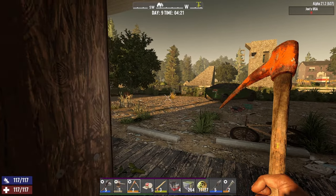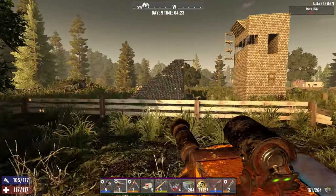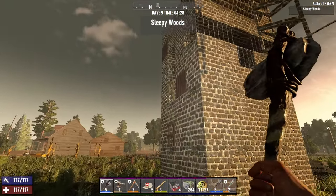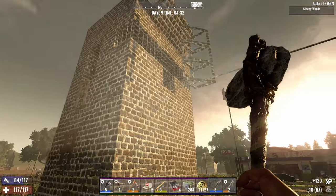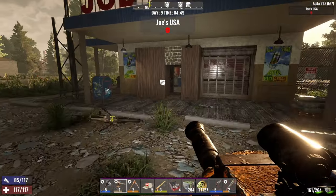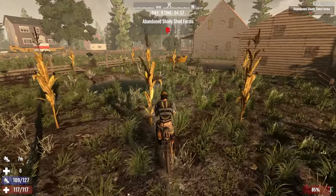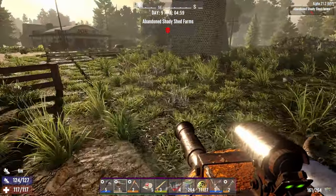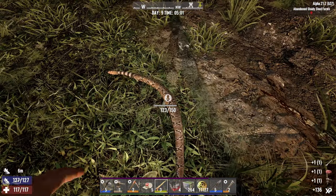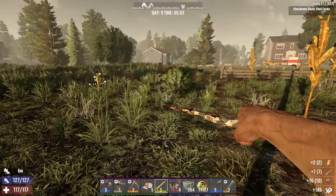Luckily yesterday we found an iron pickaxe which is hopefully gonna be helpful and farm things a little bit faster. Last night I also worked on my base a little bit — upgraded the entire thing into cobblestone. Now it's officially cobblestone; we don't have concrete mix but it's fine, it's gonna hold. Before we go let's have some breakfast — I cooked some food, let's eat some grilled meat. Oh hello, a snake — nice! It's very easy to hunt with the turrets man; you just put down the turret and it uses just one ammo, easy peasy.